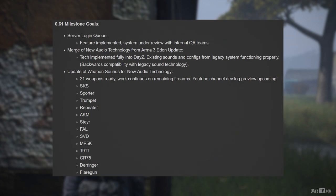Now let's take a look at where we are with the 0.61 development goals. The server login queue feature has been implemented and is under review with internal QA teams. The merge of new audio technology from ArmA 3's Eden Update has been implemented fully into DayZ, with existing sounds and configs from the legacy system functioning properly and backwards compatibility with legacy sound technology maintained.